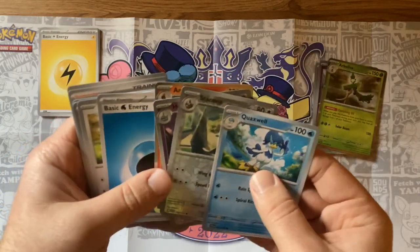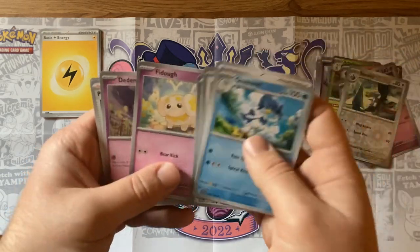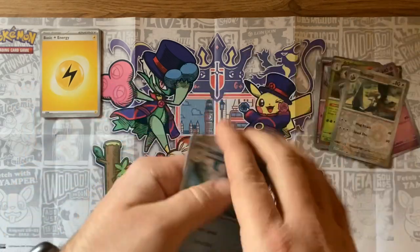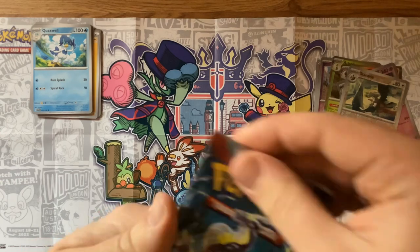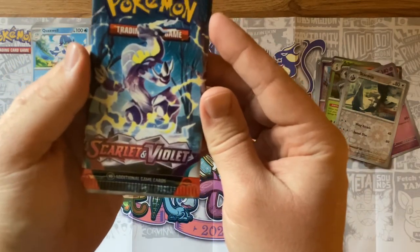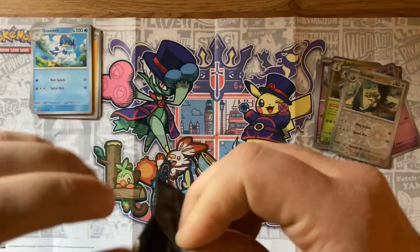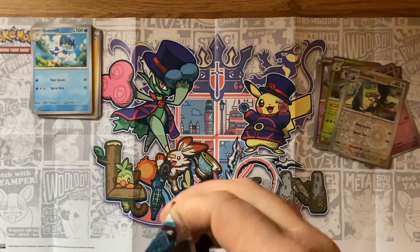Like I said, I'm new to this, so you guys ought to be patient with me. I'm digging the new gray borders — I wasn't quite sure how I was going to feel about them but I think I like the way they look. There's the Meowscarada on the card pack. I'm not as big a fan of Meowscarada as I was Inteleon, but hey, personal preferences.